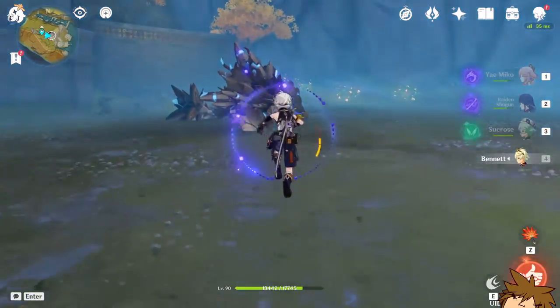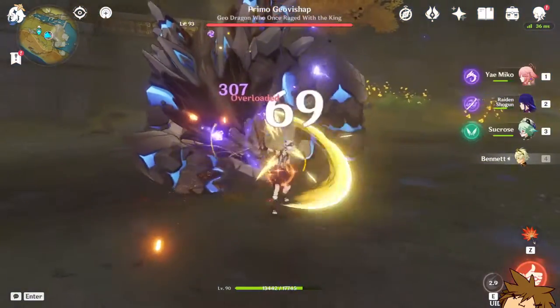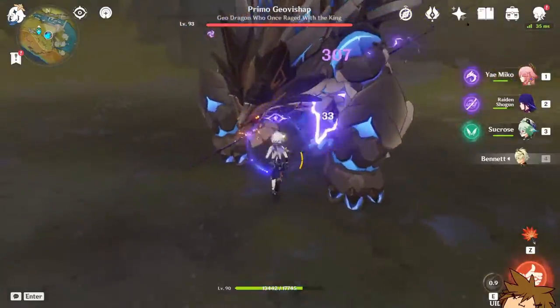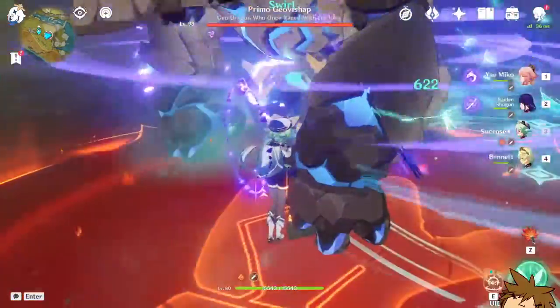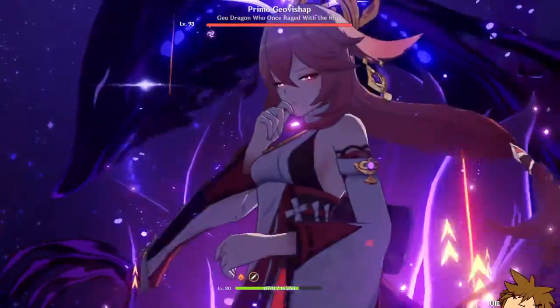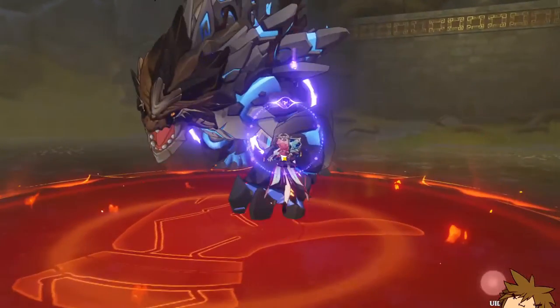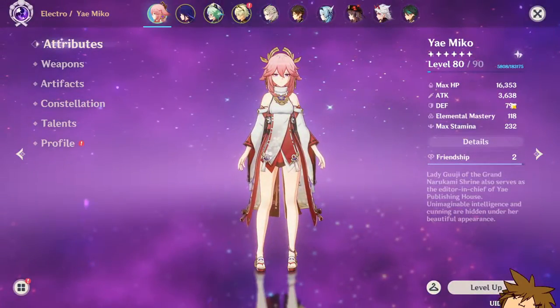Here we go against the Primal Geo Bishop. We're going to go straight up burst. At 78k — we got attack percentage. Okay, we're going to have to try this one more time with elemental damage bonus increase.